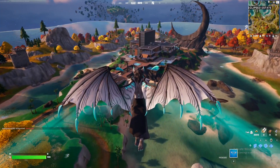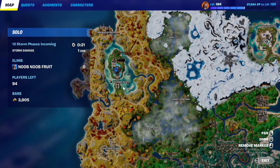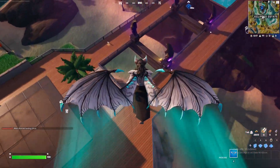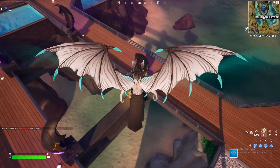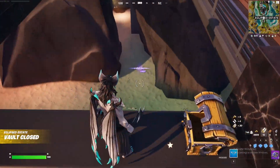For this Fortnite mess quest, it says you have to help in defeating Kado Thorne. I basically just need to make my way to Eclipse Estate right here and we're going to defeat the boss inside. It says 'help' because you don't need to be the last one to deal the final hit — it can be either one of your teammates or even another player.